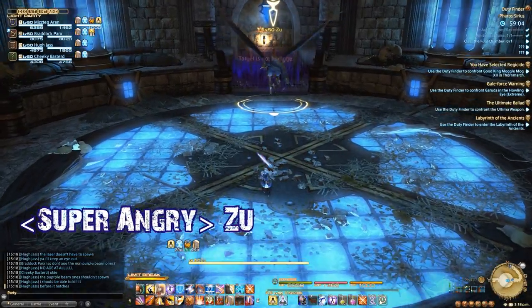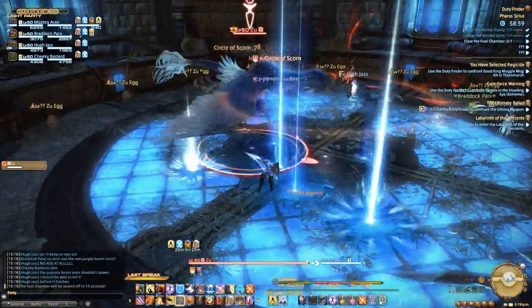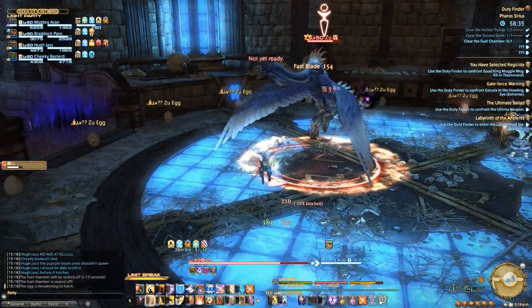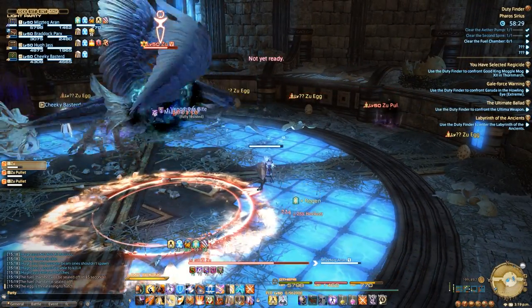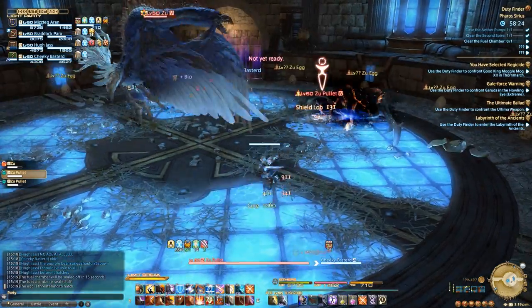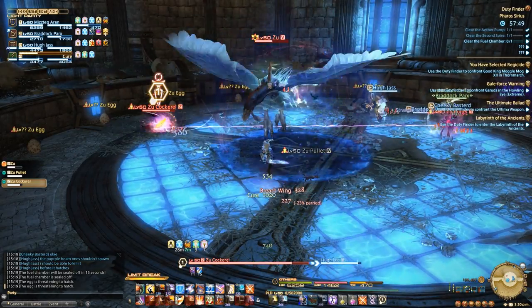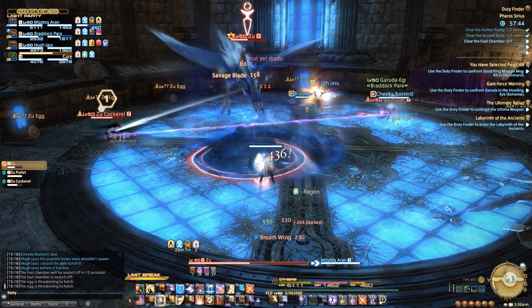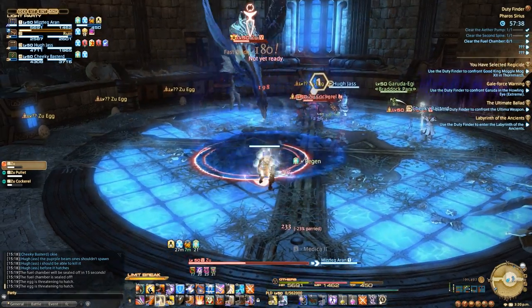The second boss is the Zuu, a massive angry bird. Around the room you'll notice white eggs and speckled eggs. Throughout the fight, eggs will threaten to hatch — you'll see them glowing red. If allowed to hatch, a baby bird will spawn. Cockerels spawn from speckled eggs and pullets from white ones. Cockerels will target a random player and begin nuking them from a distance; they're easy to spot by a really obvious purple line linking them to their target. Kill these immediately as they do substantial damage. Pullets follow a normal threat table and can get annoying fast.